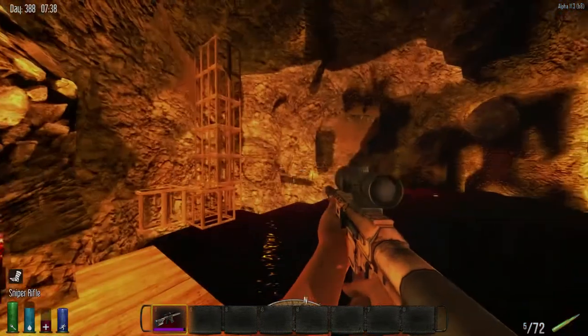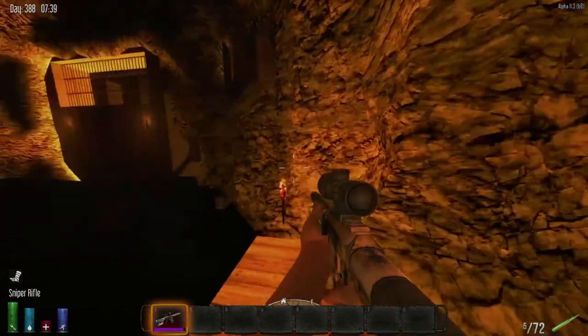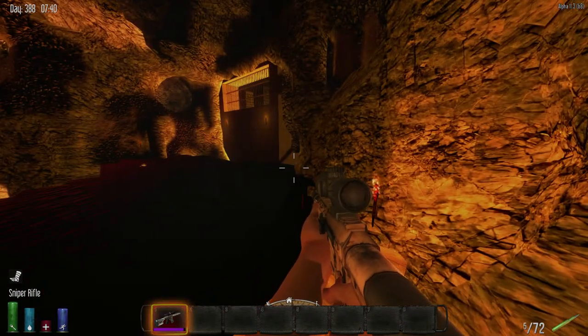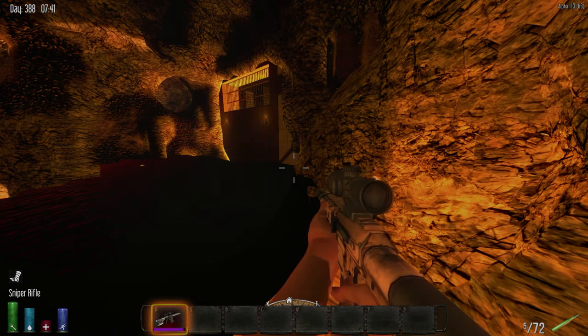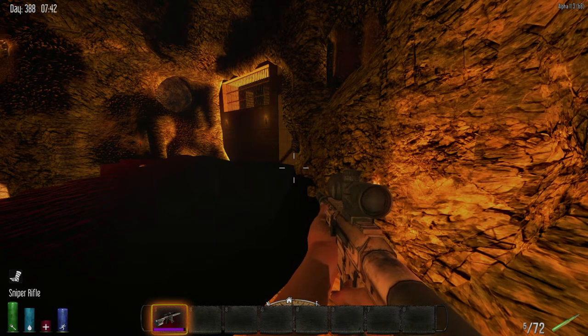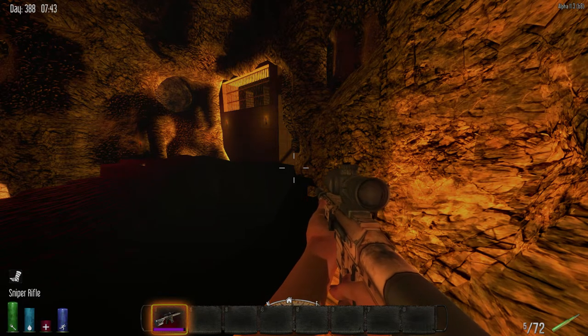This is looking at one of my bases in 7 Days to Die, just checking out what I've done. This is a base that I want to get raided. It's close to the center of the map, in a server called The A Server — an Australian server, of course.